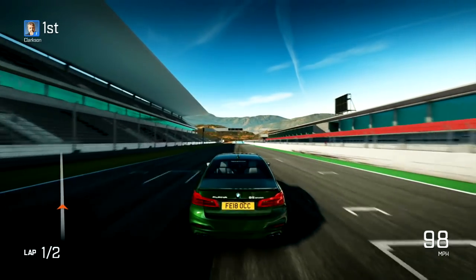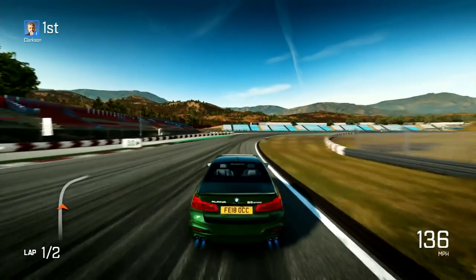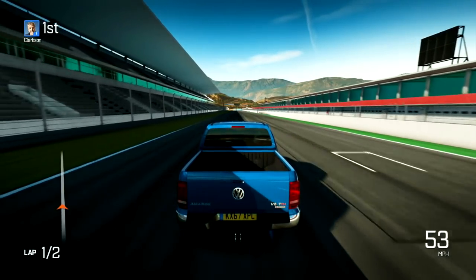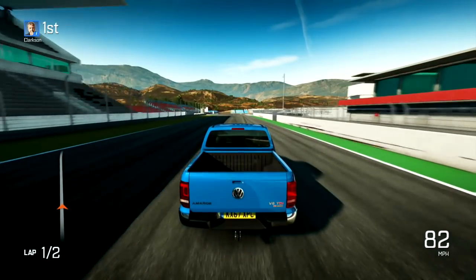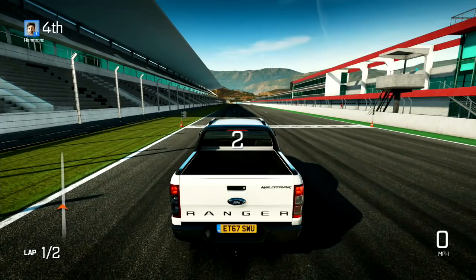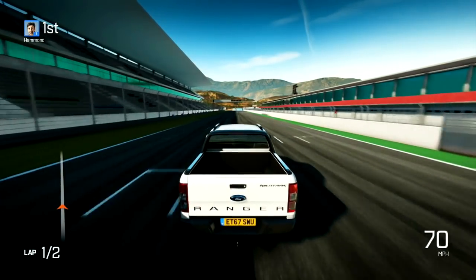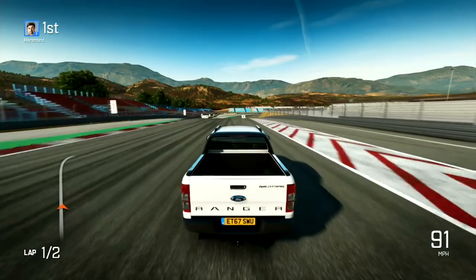Some of those acceleration runs revealed some baffling results. The slowest car to lap the Eboladrome was also the slowest to go from 0-60. The Volkswagen Amarok took 7.6 seconds to get from standing start to 60 mph, which is around the same time it takes the quickest Amarok models in the real world. So it's realistic in that sense, but it's tangibly slower accelerating than the Mercedes X-Class and the Ford Ranger. The Ford is the quickest from 0-60 in the game, but in real life its 0-60 time is over 10 seconds.